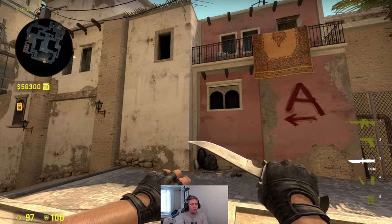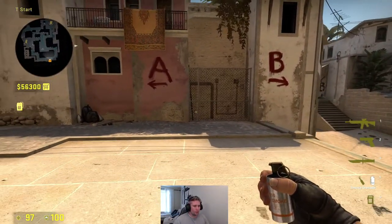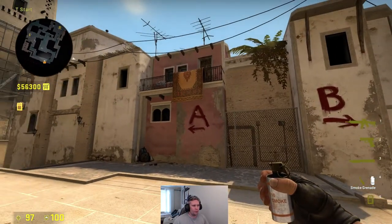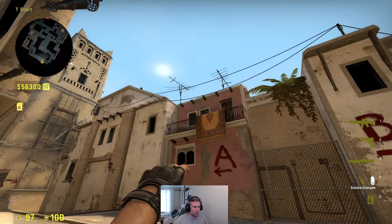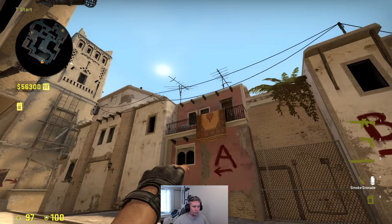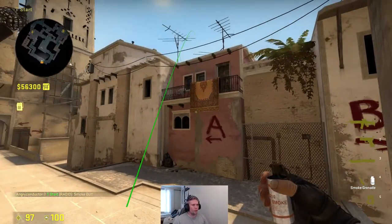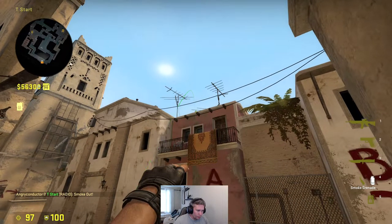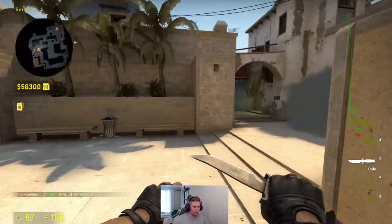The first two smokes are thrown from T-spot and they are both a crouching jump throw with a bit of walking. The first one is very common — you duck, aim at this corner, crouch and walk until you hit the fence, and you release. The second one is from the top, pinned all the way in the corner. You aim on the left side corner of this pillar and do a crouch jump while moving. Both of these work very well.